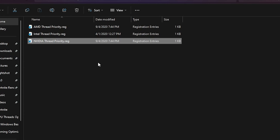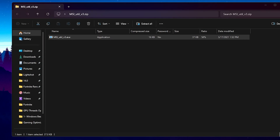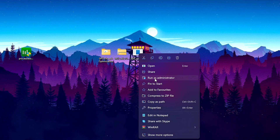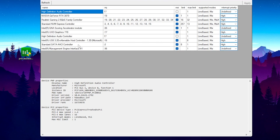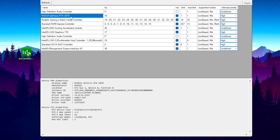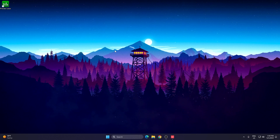Next, use MSI Utility v3. Open the zip file and drag the exe to your desktop. Right-click it and run as Administrator for full access, then hit Yes to open the application. You'll see your GPU model listed — I have an Nvidia GeForce RTX 3070. If you have AMD or Intel, select it accordingly. Check the MSI box for your GPU, then go to Interrupt Priority and set it to High. Also find Intel UHD (integrated graphics), check mark it, set its Interrupt Priority to High as well, then click Apply.